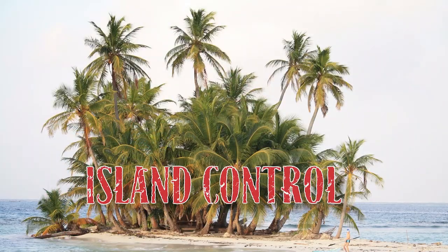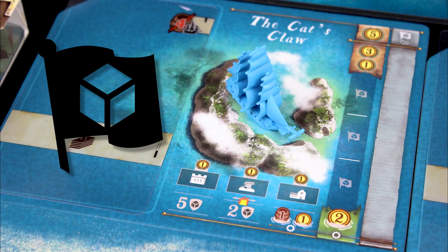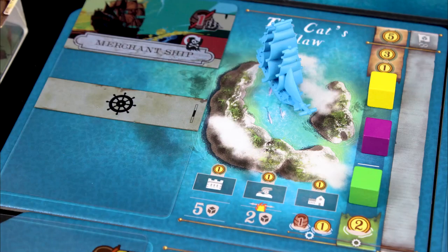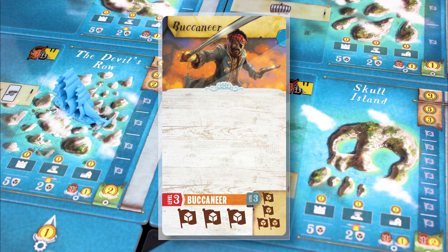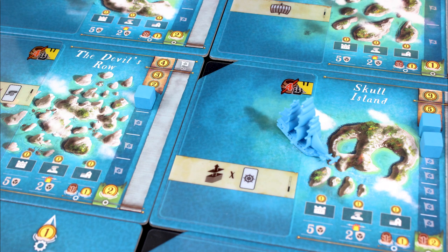There's a whole area control game going on with the islands. If your ship is at an island and you activate a cube-placement symbol on a card, you can put one of your cubes on the island to stake your claim. Different islands have different numbers of spaces. If all spaces are full, replace someone else's cube with your own. A level 3 buccaneer lets you place three cubes on an island, but you can't split up the actions on a single row — all three placements must happen at the same island.